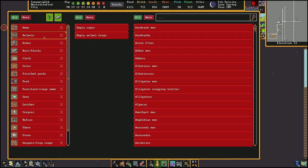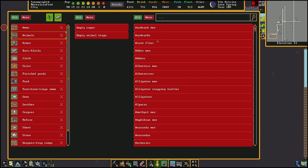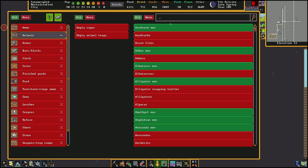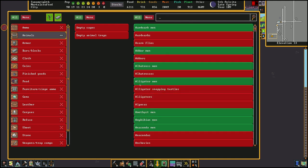When setting the stockpile up, go to animals. Make sure that empty cages and animal traps are not included, then select which animals to put in. If you want, you can just do all the animals, but this is going to end up bringing in stuff like drattlers and crundles that you can tame and slaughter. So what you can do instead is type in 'men' for all of the animal men, type in humans, goblins, elves, and so on — basically you can limit this only to the specific sentient creatures, and then maybe have a different stockpile somewhere else for the creatures that you can tame.